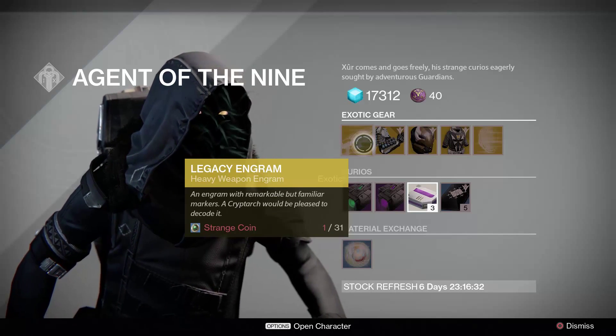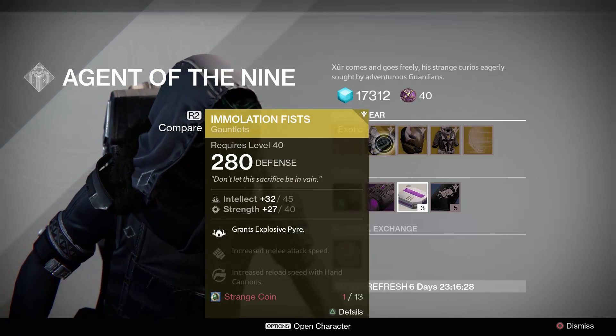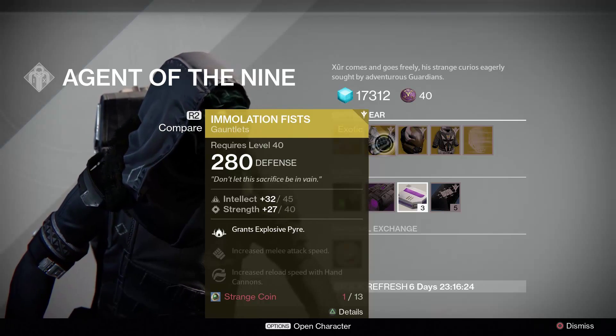Now this is my PS4 account, which I've got a newly leveled up Titan. I've only had enough coins to buy one thing, and that was the Immolation Fists, which I would definitely recommend.